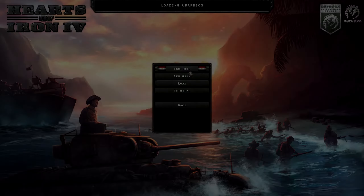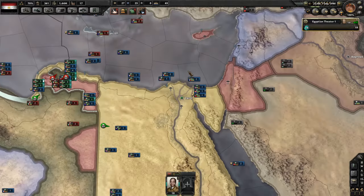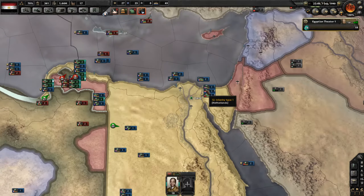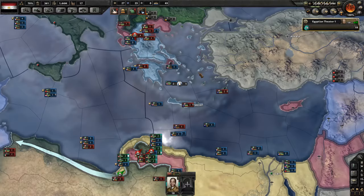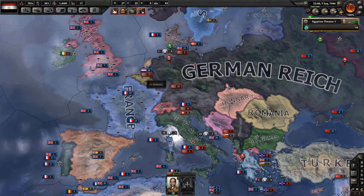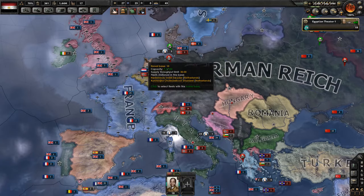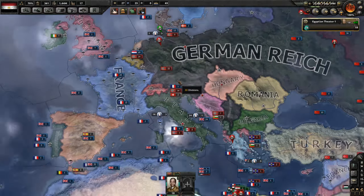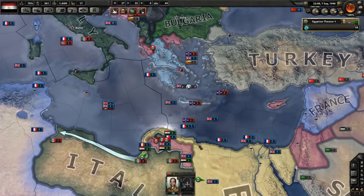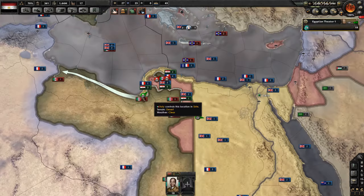Hey folks, welcome to a quick play of Hearts of Iron 4 with the Kingdom of Egypt, trying to get freed from being a puppet. I started the second episode and got a power failure about 17-18 minutes in. Last episode we saw the Netherlands got involved in the war with the German Reich, which pulled us in, and we've captured a little bit of territory in Libya.